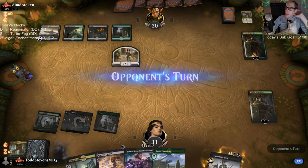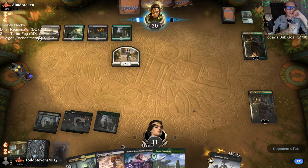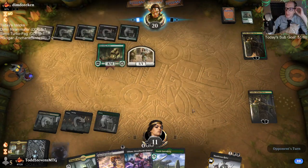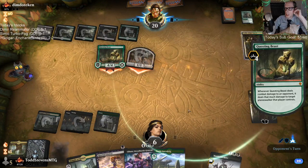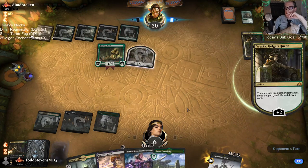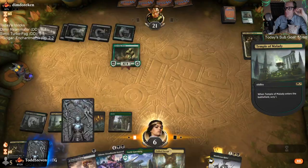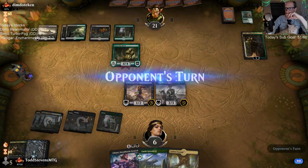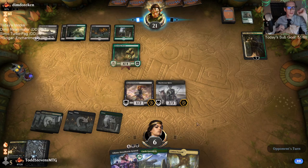They have the extra one-one, they get to kill my Vraska - so they have Vraska advantage. I don't even have that. This is going to be a tough one to win. I could use a Deadweight or Myers Grasp to kill this one-one and draw a card, making it easier for Liliana to kill the Questing Beast. They're just going to sacrifice that - okay.